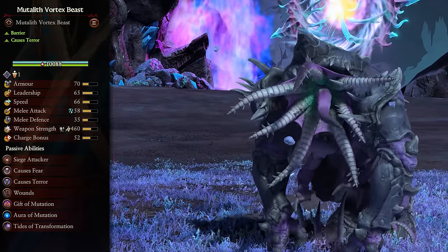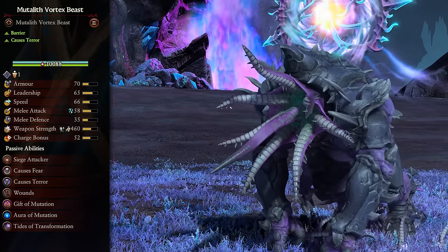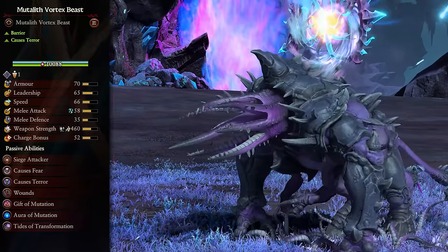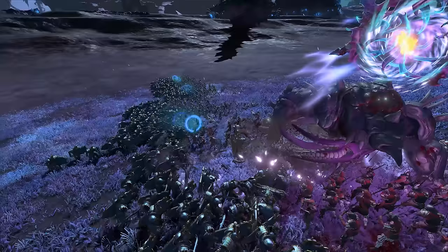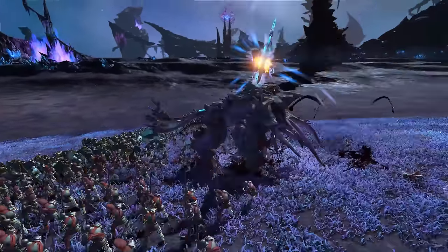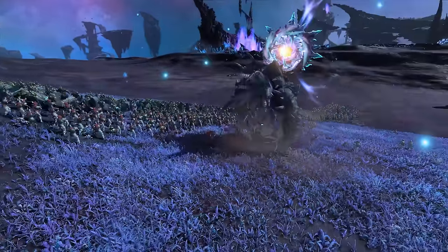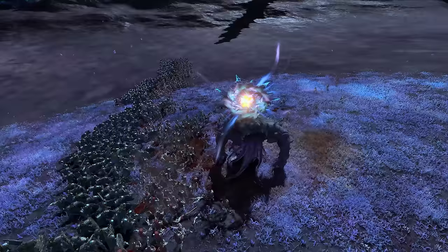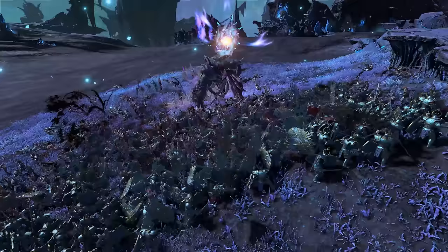Last but certainly not least, we have the Mutalith Vortex Beast. The Mutalith is the new end-game monster for Tzeentch. Not only is it the most expensive unit, but it's the biggest and likely most expensive to create — that model is complicated. In combat, it's a great frontline beast with excellent melee stats, great armor with armor-piercing, anti-large and magical damage, meaning not much can stand against it and survive. It also has moderately high speed and a nice chunk of charge bonus if you want to send it sprinting around the map. It's also decently tanky with the usual barrier, a huge amount of health, high armor, and honestly not even that bad melee defense. Of course, it is on the larger side, so if it gets totally focused from range or in melee, it's going to struggle, so keep it with other units for the best results.